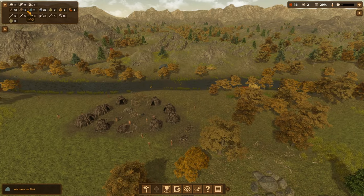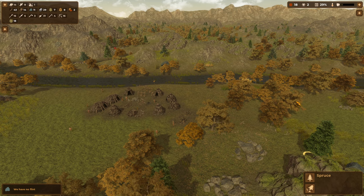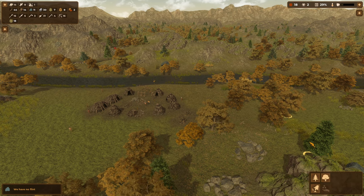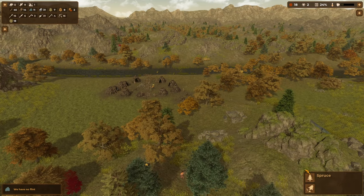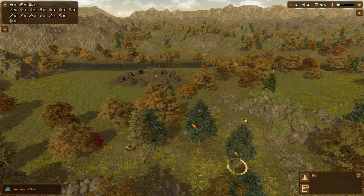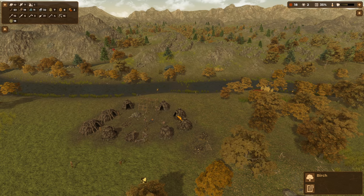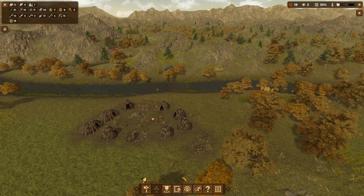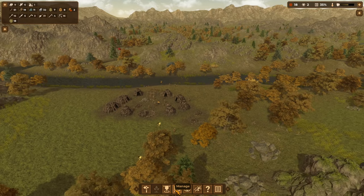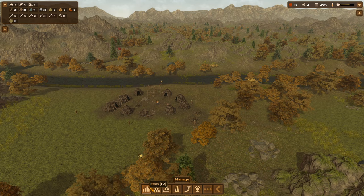We've got 14 wood. Now that we're down to about 29 workload and those are quite nice tannin resources, I'm going to cut down some fir trees and maybe some beech trees. We seem to be stuck at two knowledge points — we need to figure out what to do next.